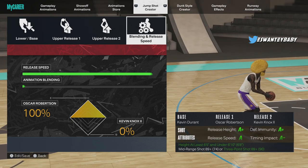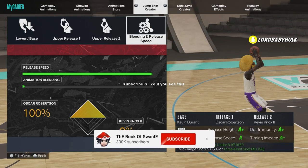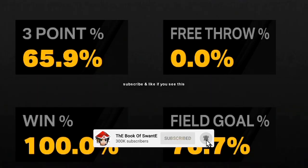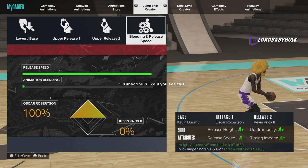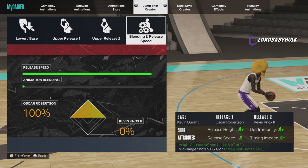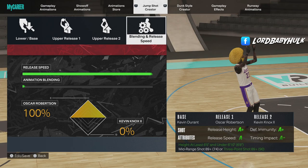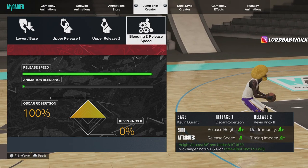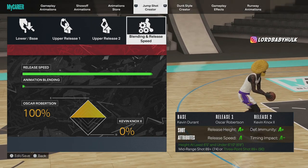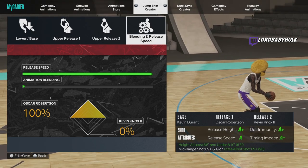I'm gonna show you the top four jump shot releases in NBA 2K23. A lot of people don't know that basically the fastest jump shot releases for any jump shot you use — it is going to speed up your jump shot. Let me know down below y'all's favorite releases and why. If y'all get this video to a thousand likes I will do a fifty dollar giveaway. I'm the iso guy sensei, the greatest on 2K in existence.